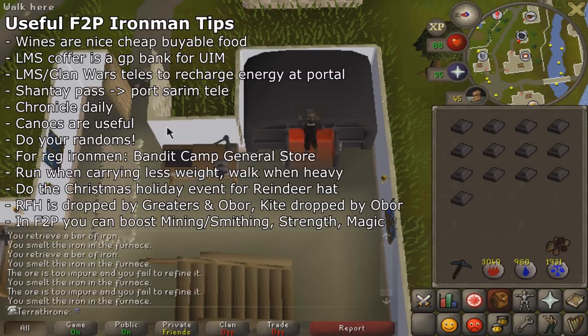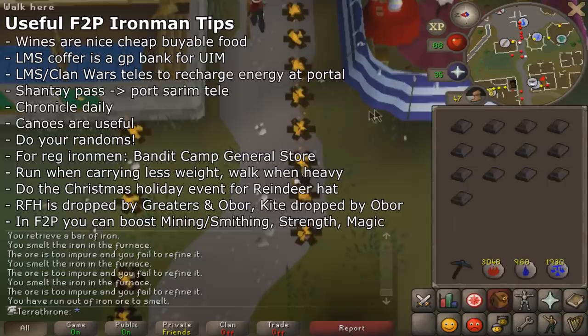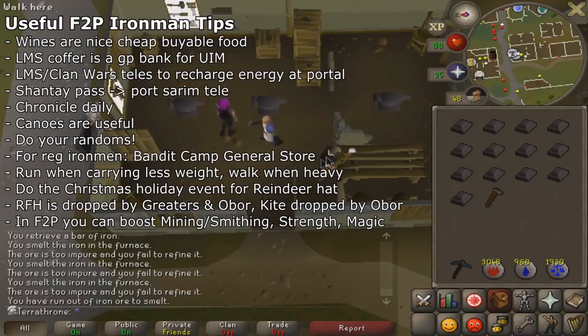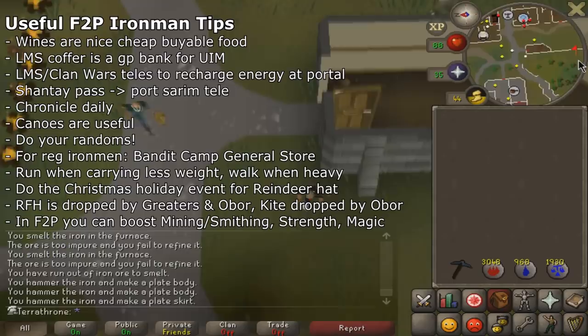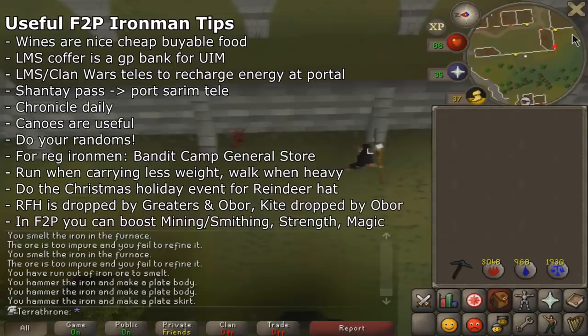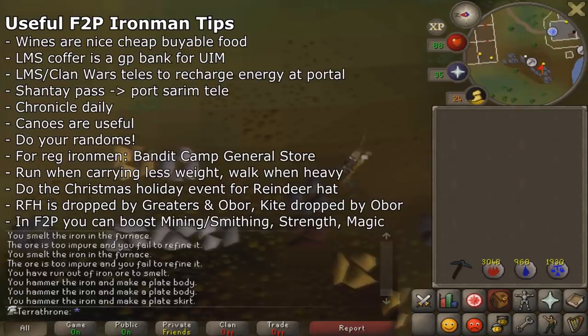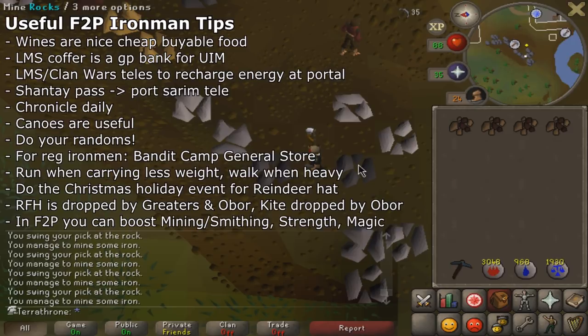Don't dismiss your random events, because some are really good for free-to-play Ironmen. XP lamps are obviously good — use them on Runecrafting or Smithing depending on which you care about more. Always do the maze random event since it gives useful items like death runes, chaos runes, nature runes, and arrows. Whenever I get deaths or chaos runes I train a little magic on Ankous, and whenever I get nature runes I superheat some iron. With nature runes, always superheat rather than alch, since the Smithing XP is really valuable. Random events can also potentially give gems, so doing them on the off chance of getting a Ruby or Diamond is worthwhile.